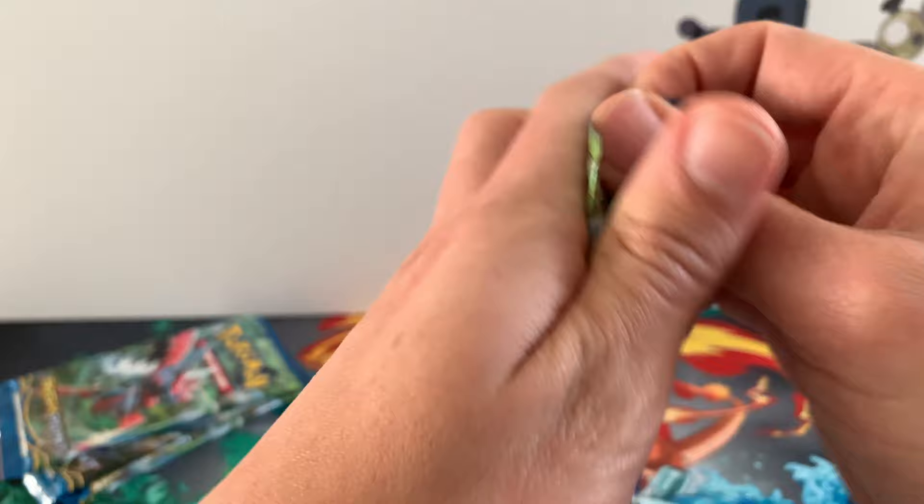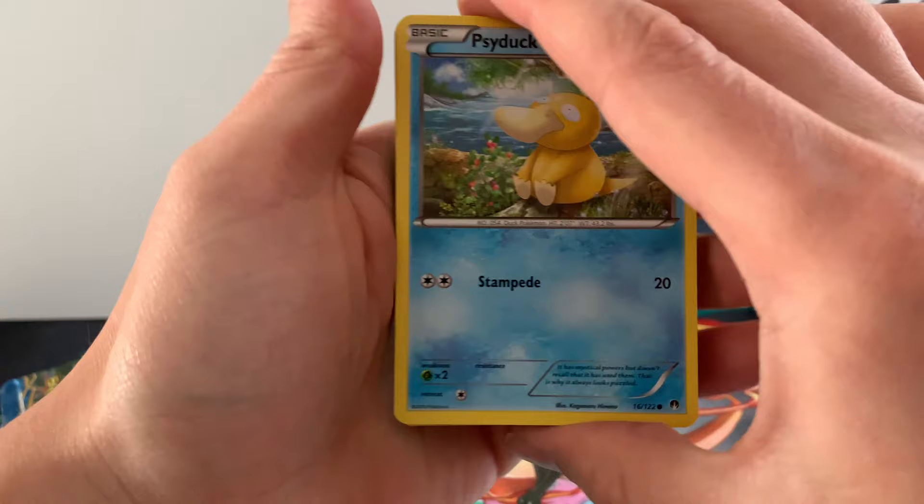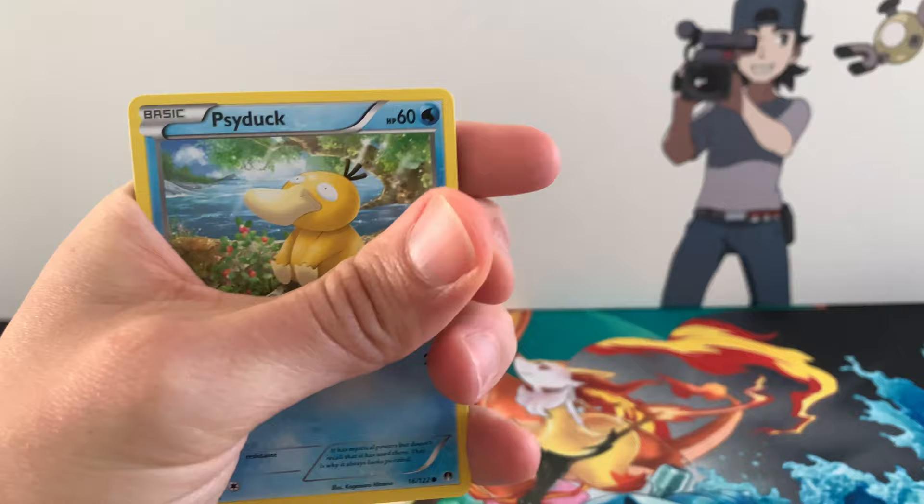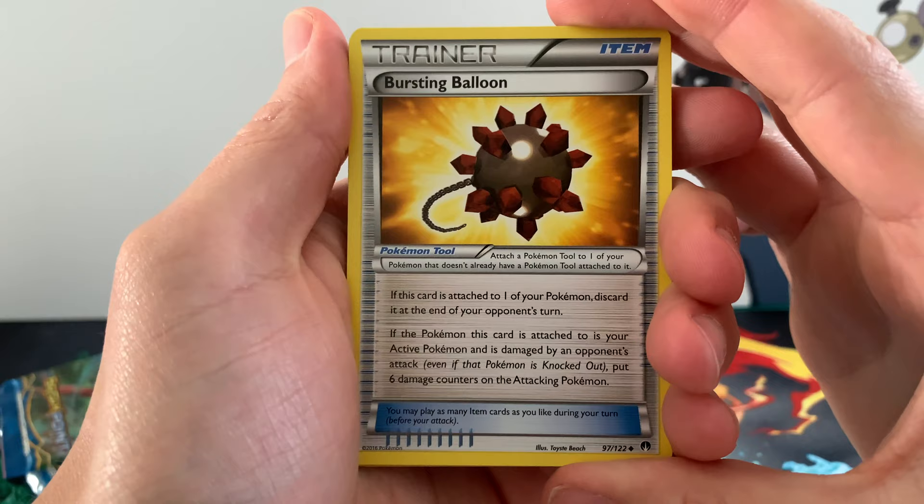So here we go, Mega Scizor. And if you don't know yet there's actually a Scizor planned for — I think it's coming out in the next set, but definitely in the next Japanese set and I'm really curious about that. This is a white coat card guys so we know that we're gonna get something in here. If not then it's all good.